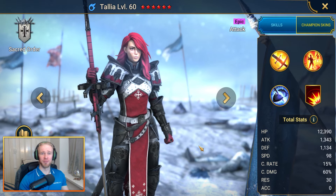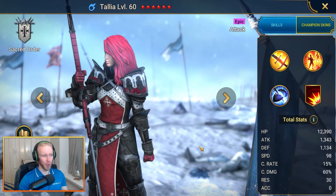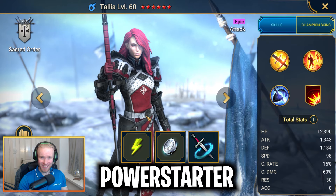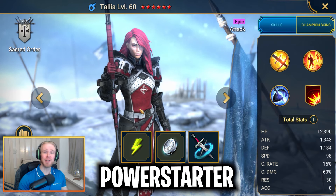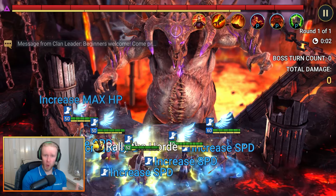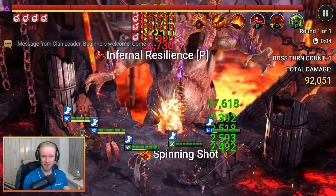Finally, to grab the epic attack champion of the Sacred Order by the name of Talia, input the code PowerStarter. You'll also be grabbing some free energy, starting silver, and some multi-battles. The following promo codes are going to be for all players, no matter where your account is in its life cycle.